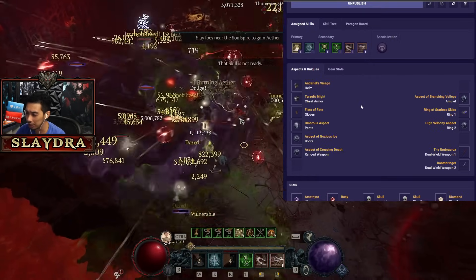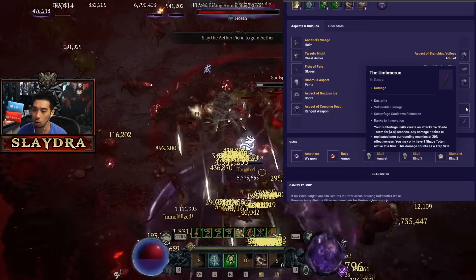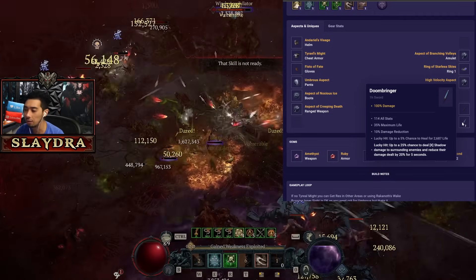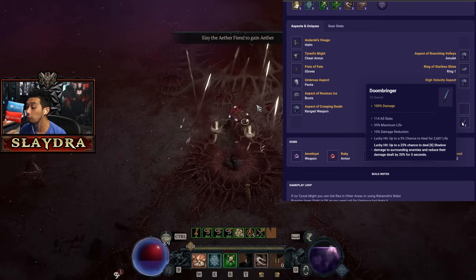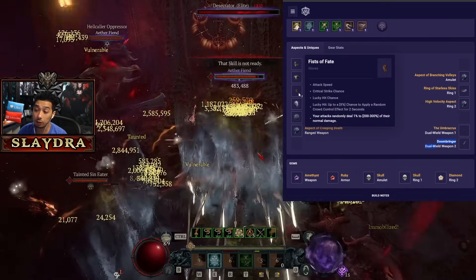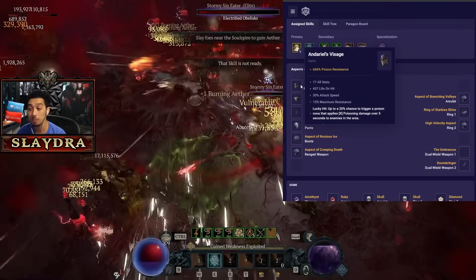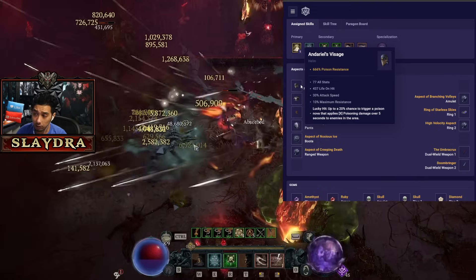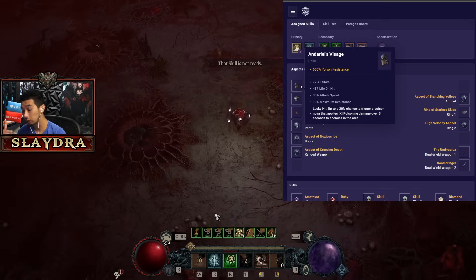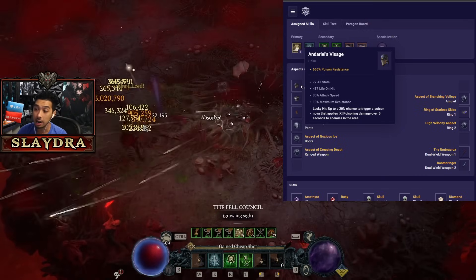The Umbercrux is in basically every build — it's one of the best things Rogue has. We are also running Doombringer for crazy amounts of survivability. If you want more damage, feel free to drop Doombringer and run accelerating or intercom. Fist of Fate is also very powerful. The main source of our damage is actually going to be coming from the poison, which is from Andarios of Asajj. You get some from poison imbue, but the main damage is from Andarios — poison imbue just facilitates activating the bonus on the paragon board.